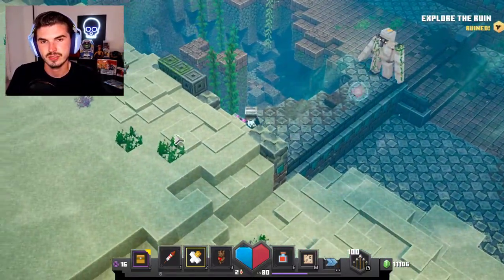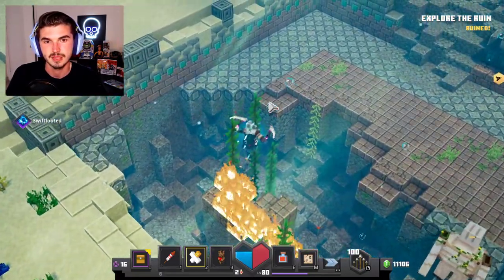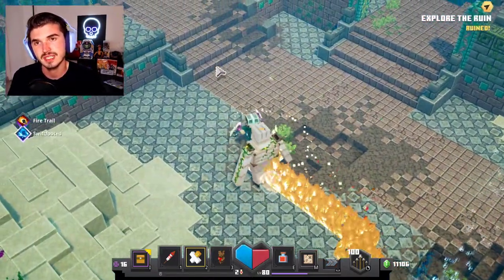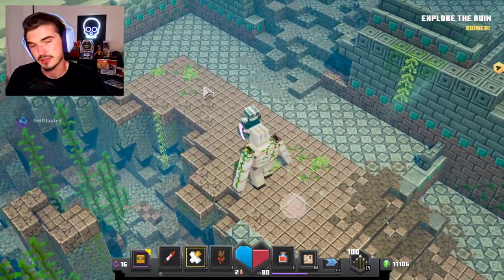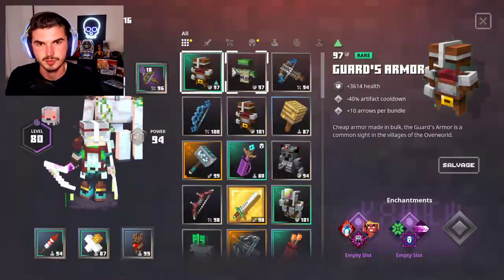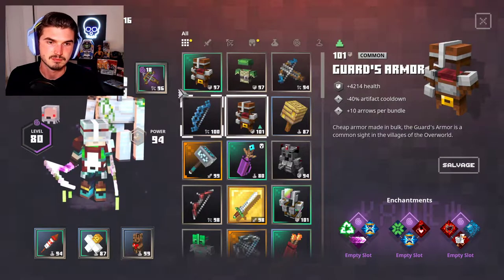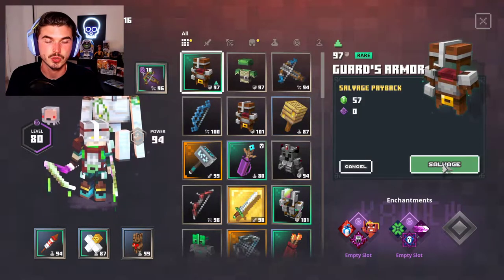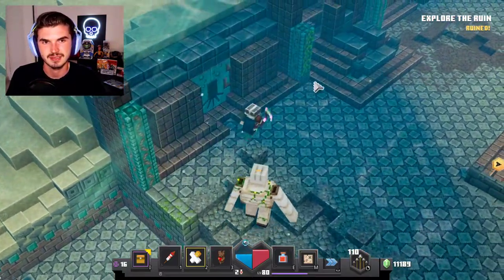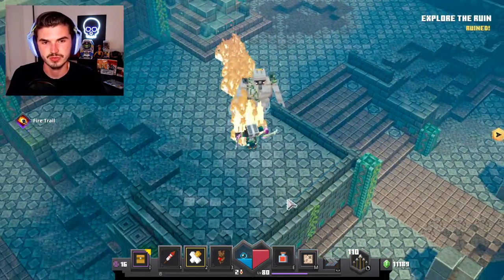I am recording this right after part 1, so I don't know if you guys have left any feedback — I should have waited a bit longer. But I do hope you are enjoying. We got another guard's armor with Luck of the Sea, and this one has 3 enchantment slots where the other only had 2, so we're going to keep this one and get rid of the previous one, even though it was a rare item. We also have a throne here, which is pretty cool.